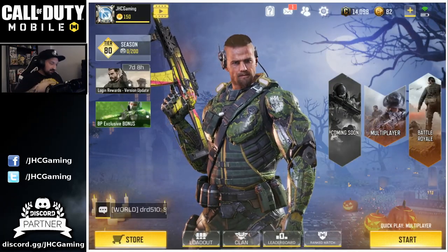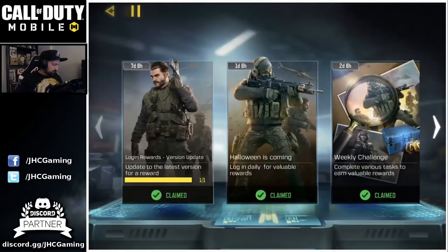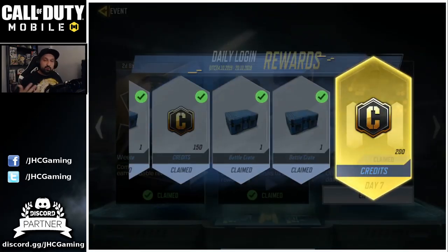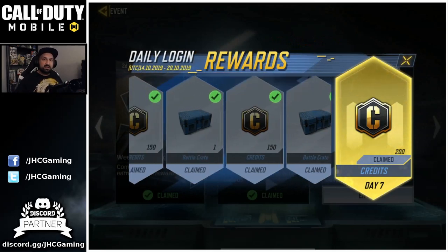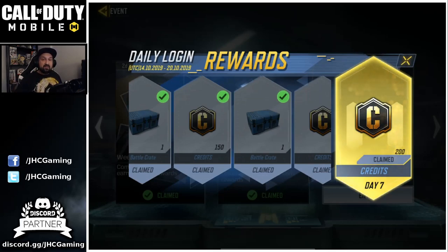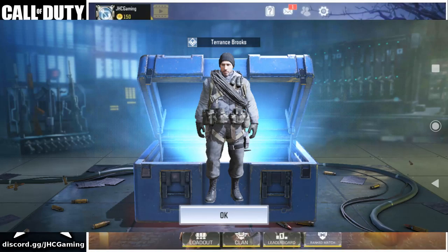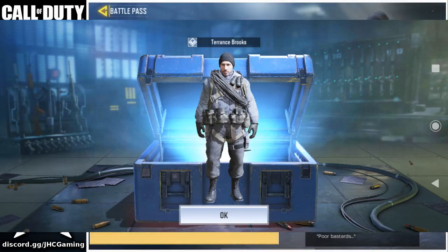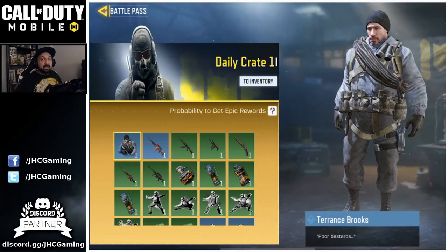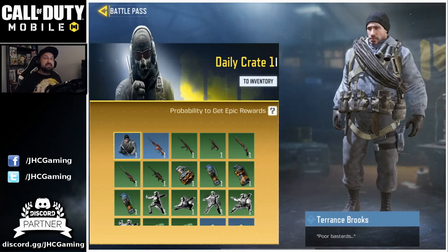First, check the tab in the middle of the screen where you get your daily login rewards. Every day, just for entering the game — you don't even need to play — you'll get crates and credits. Save your credits to buy stuff, and open the blue crates because there is a skin inside. You need a bit of luck, but you get some blue crates from daily login rewards.